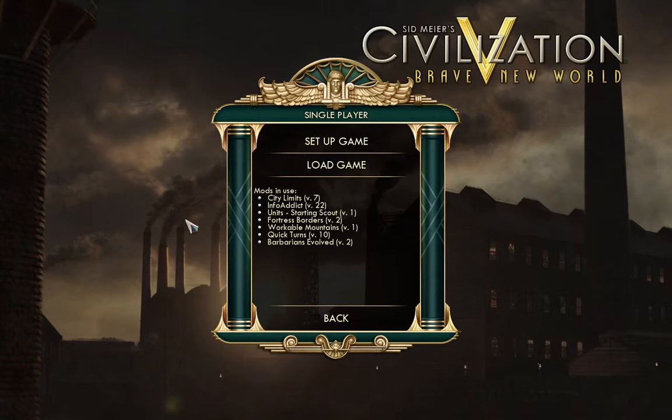We have City Limits, Info Addict, Unit Starting Scout, and Quick Turns that you guys have seen in my very first Civilization 5 playthrough. If you haven't, please go check that out — it's a really good playthrough. We have several new mods installed. Barbarians Evolved is the big one, but I'll get back to that after I go over Fortress Borders and Workable Mountains. Fortress Borders means that once you put down a fort, it gets borders like a brand new city and you can get a ton of strategic and luxury resources that are really cool and will really help your gameplay.